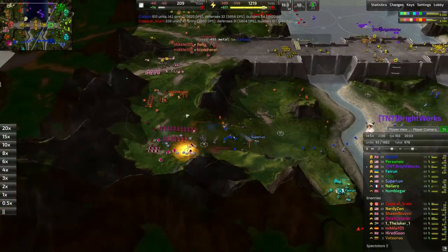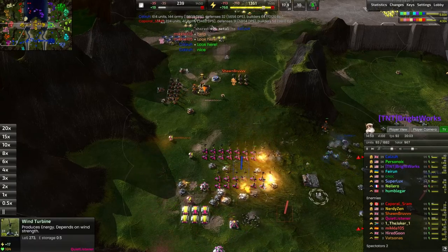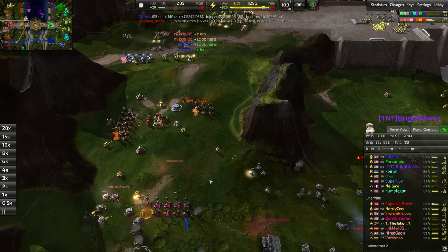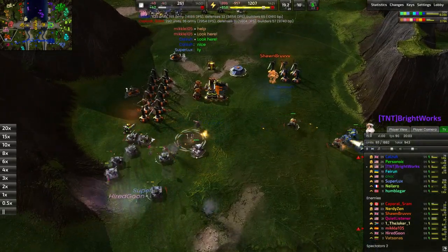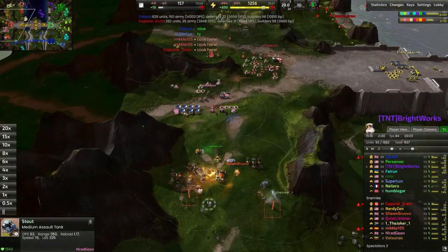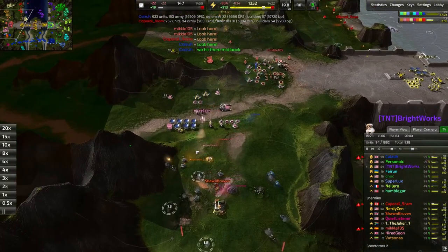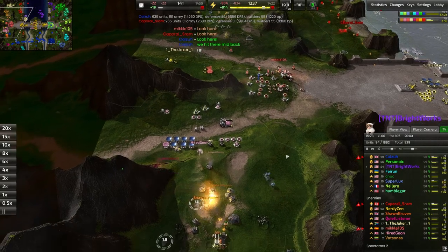The pink player is in a whole lot of trouble — the hot pink player down south, Quiet Listener — who gets their entire economy melted, and then the wind turbines happen next. Those wind turbines are just dangerously explosive. Sean Bruv has retreated the commander. I think I would have loved to see a commander positioned to de-gun some of these tanks before they ravaged the entire bottom line. We really should have seen some sort of response down south — with control over the entire middle of the map, there was no reason we couldn't have sent units south. I think that was an oversight on behalf of the red team.